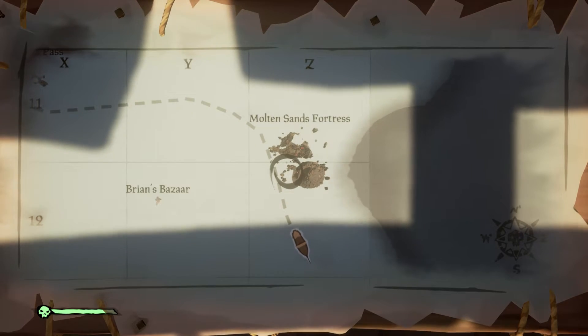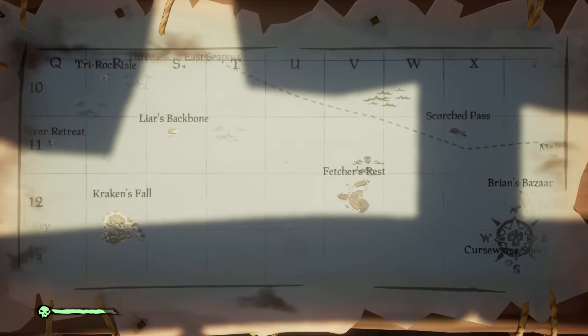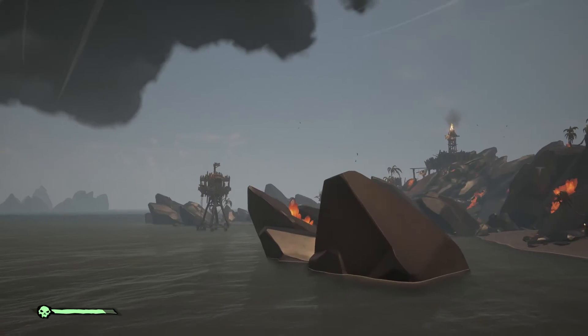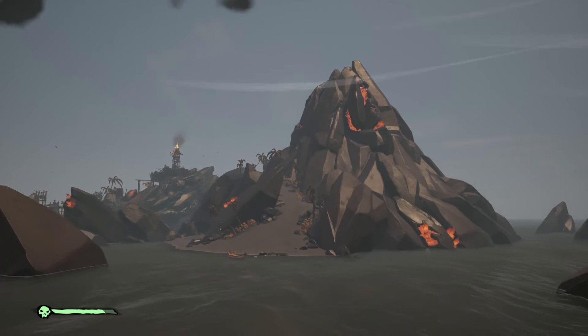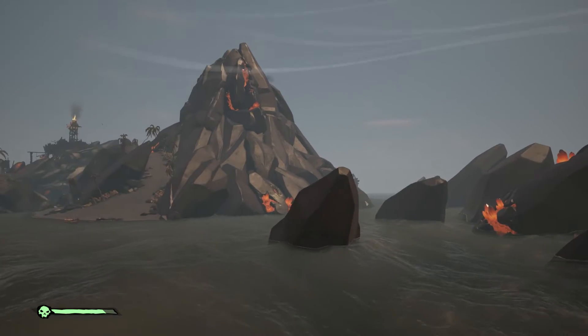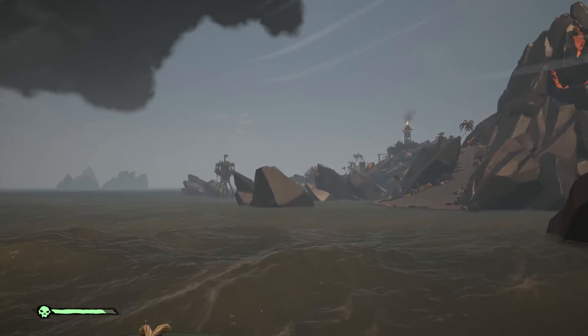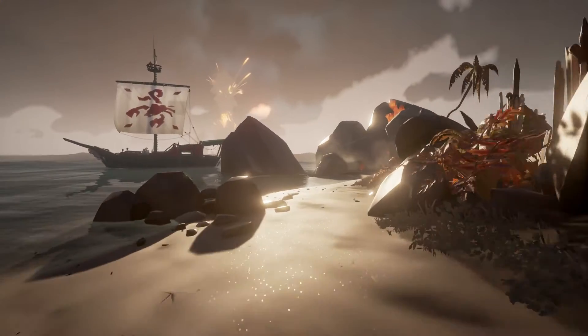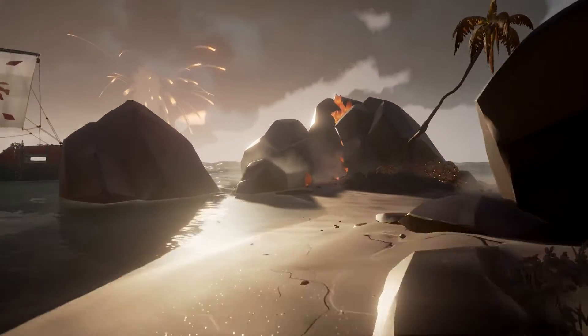As you can see, the Molten Sands Fort can be found in Devil's Roar. It looks like a quite big fort with its own volcano. We don't know if the volcano will also become active when the fort is, but if it will be, we think it will be a quite challenging fort because your ship will probably sink more than once by the volcano.